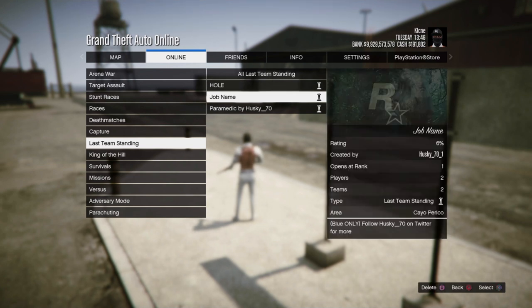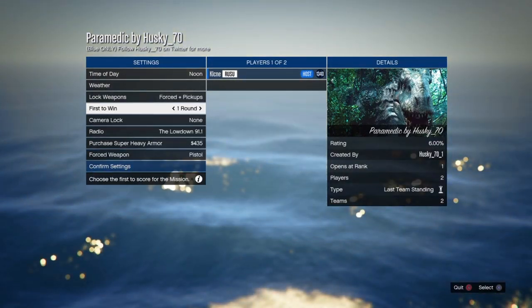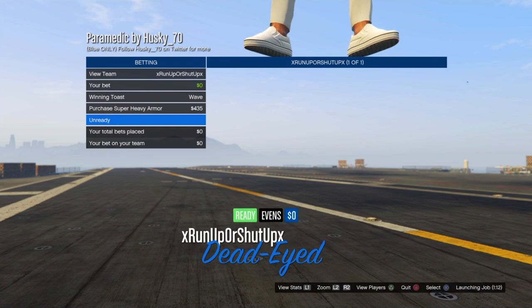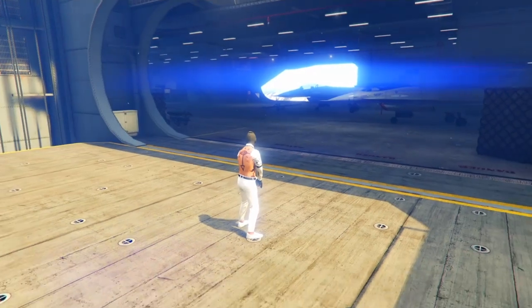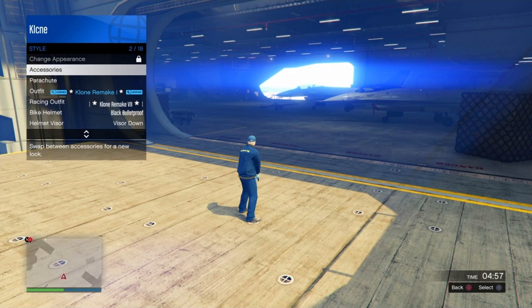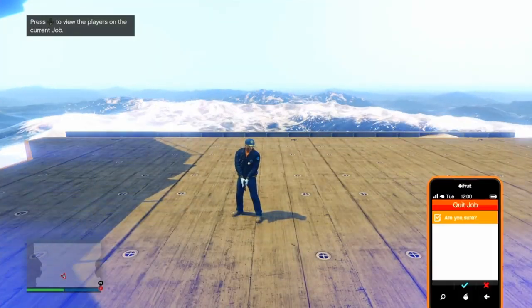On that screen you don't have to change anything at all — just invite people, and when somebody joins go ahead and start it. All you have to do is go ahead and put ready to play, and once it starts up open up the interaction menu and equip a rebreather or an earpiece. Once you do that, back out, open up your phone, and exit the job through your phone.